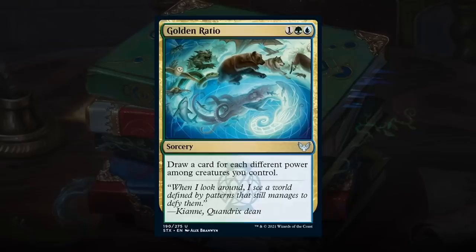Golden Ratio is a 3-mana sorcery at uncommon — draw cards for each different power among creatures you control. Good synergy with fractal tokens, and it's not too difficult to have 2-3 different power values in play. However, if the opponent kills all your creatures, Golden Ratio does nothing. On average probably a C+, with high upside if it works out, somewhat outweighed by the fail case.